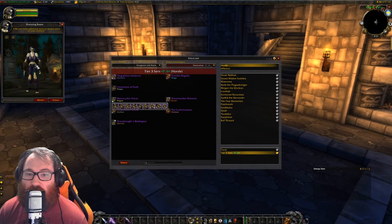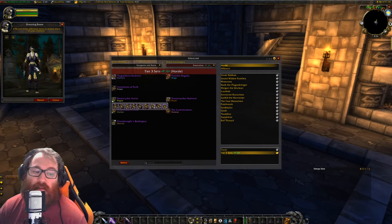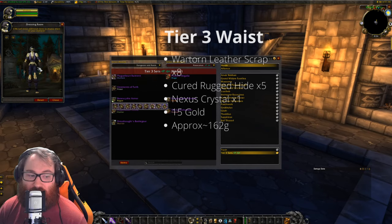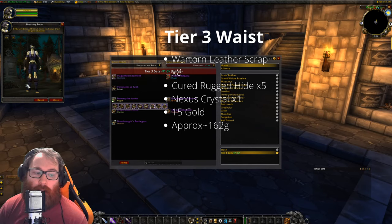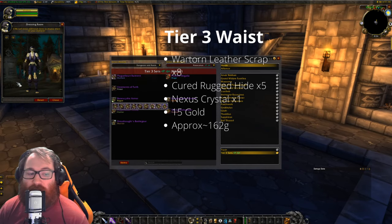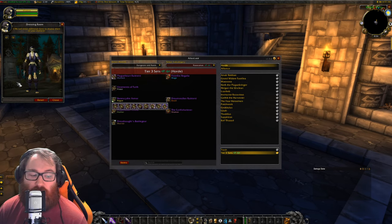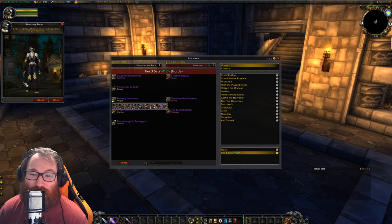That brings us to the waist, which is going to be the Boneslice Waistguard. It's going to run you 8 War Torn Leather Scraps, 5 Cured Rugged Hide, 1 Nexus Crystal, and 15 gold — approximately 162 gold for this piece.